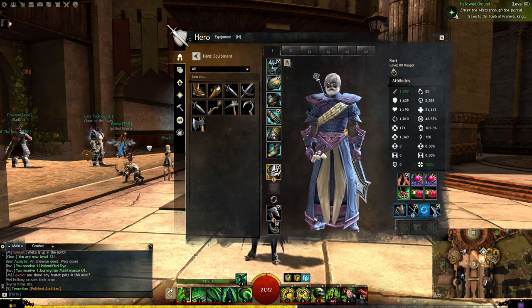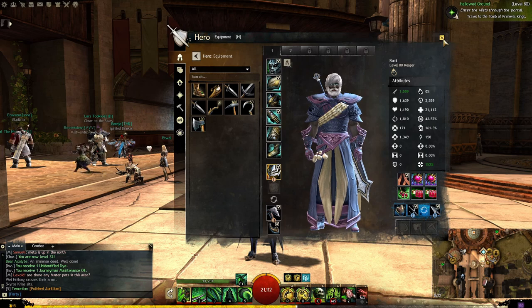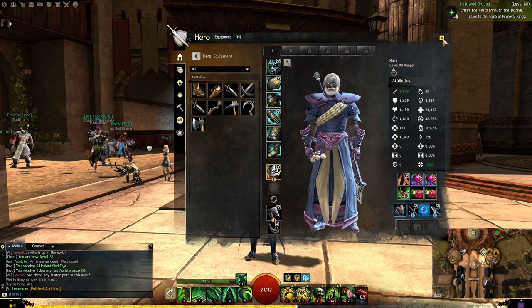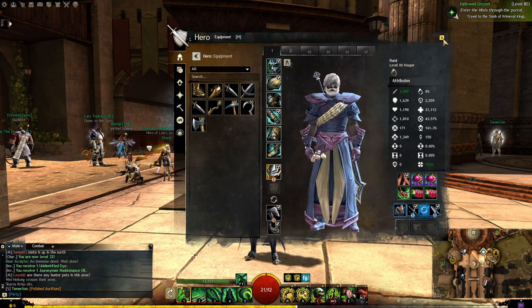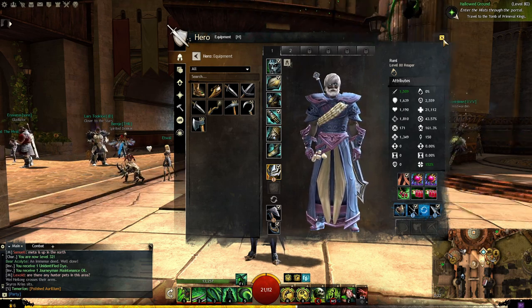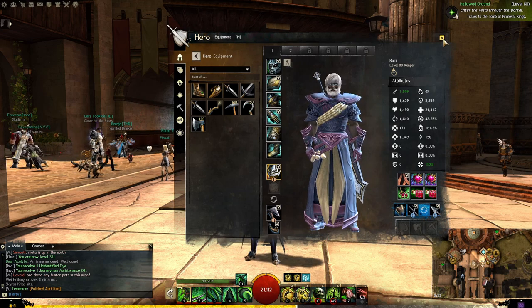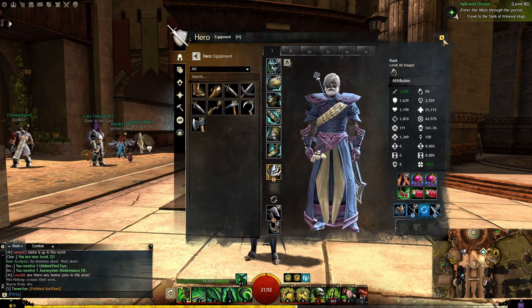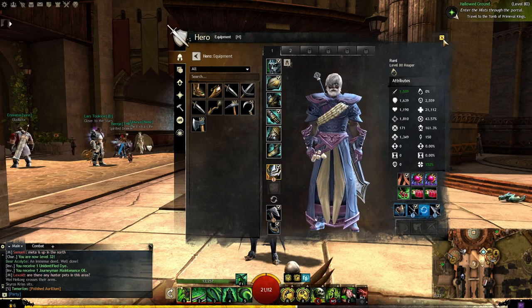You can also get legendary weapons in this game. You can buy them on the auction house but they are insanely expensive. You can also craft them, which takes probably months because it's a long process to get all the materials. Legendary and ascended items have the same strength and stats — the only difference is that legendary looks amazing and has visual effects. So if someone says they have a legendary item and you have ascended, it doesn't matter — they just look better.